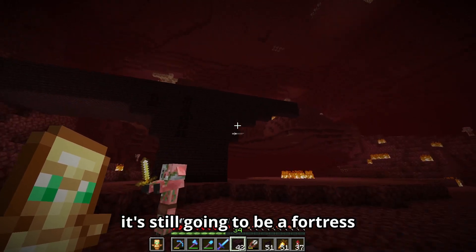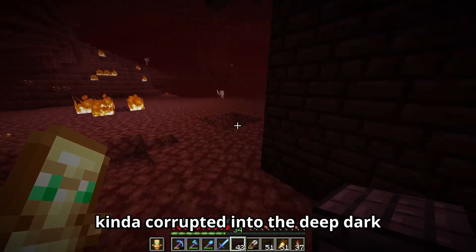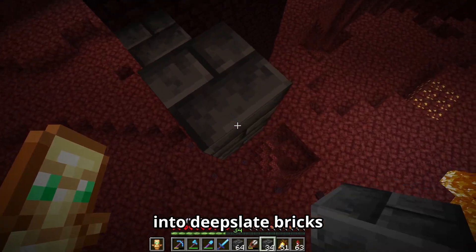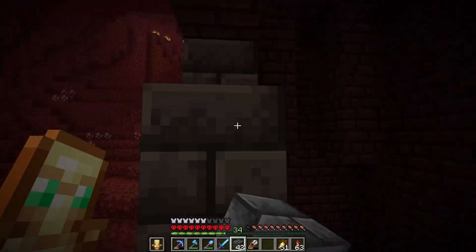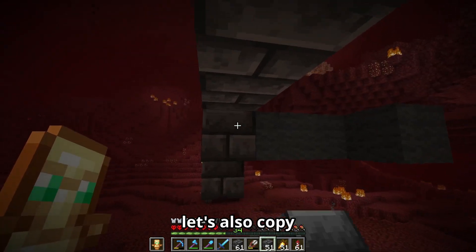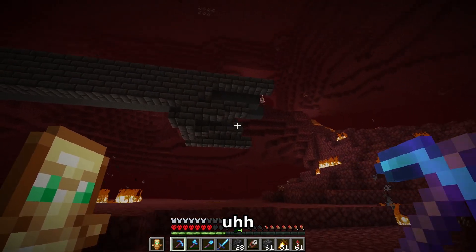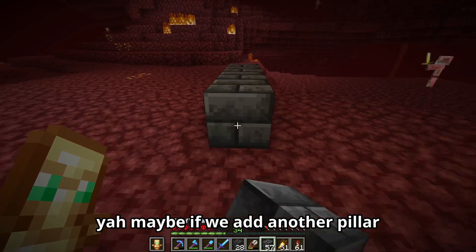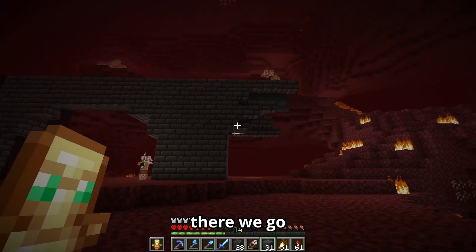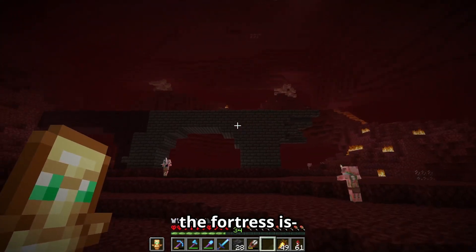Now on this half of the fortress, it's still gonna be a fortress, but made out of the ancient city blocks, just so it looks like it's kind of corrupted into the deep dark. Let's grab all my ancient city blocks. Let's change these nether bricks into deep slate bricks, and change a bit of this pillar. Let's make the top floor using this gray wool, because that's what the ancient city does. Let's also copy how the nether fortress ends and make it look like it broke off. Maybe if we add another pillar it will look better. The fortress is done.